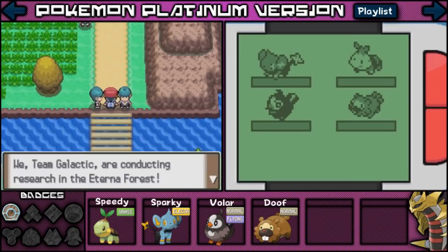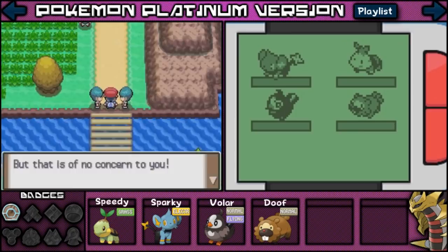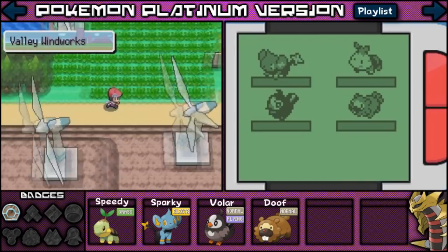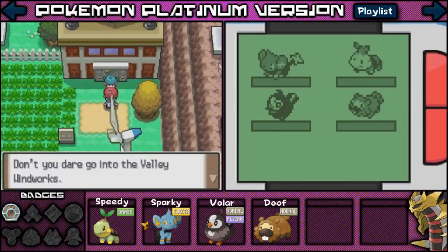Look, there's Team Galactic here. They say: 'We, Team Galactic, are conducting research in the Eterna Forest. This is as far as you will go. Our research involves catching Pokemon in the flowery meadows of Floaroma. We're also conveniently stealing the energy of the Valley Windworks. But that is no concern to you.' Okay, I guess we can't go through there. Let's just run around through here. There's a Pokeball here — I'm going to get it before we have to fight that guy, which I'm guessing we will. And we got a potion, which is awesome. I like potions. Alright, let's talk to this dude.